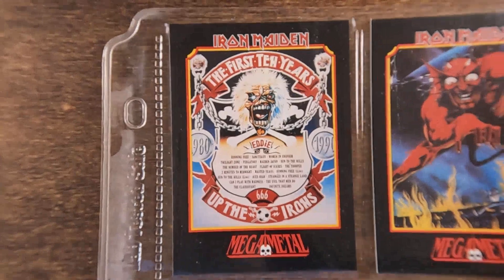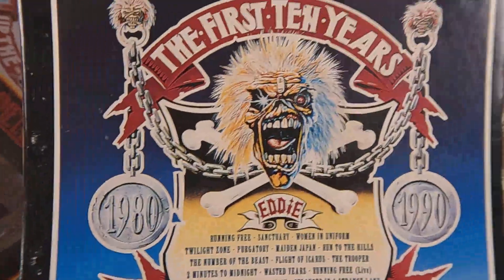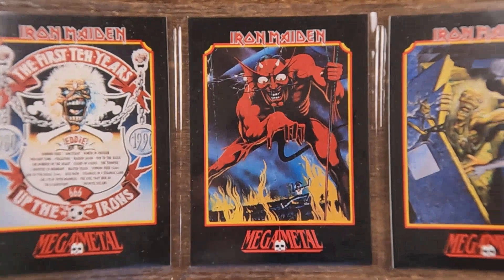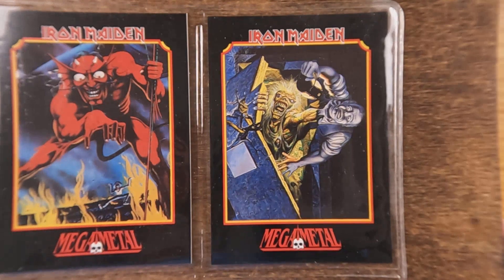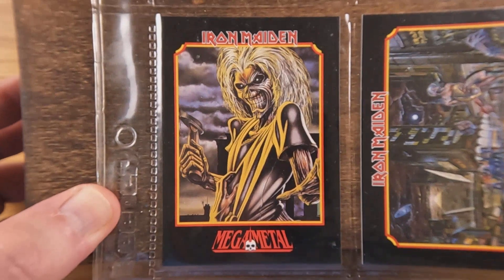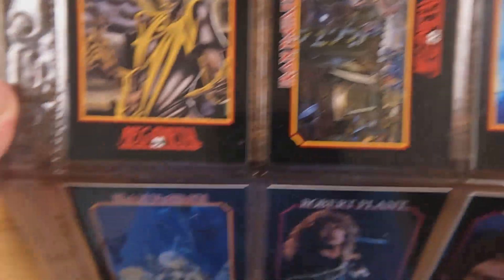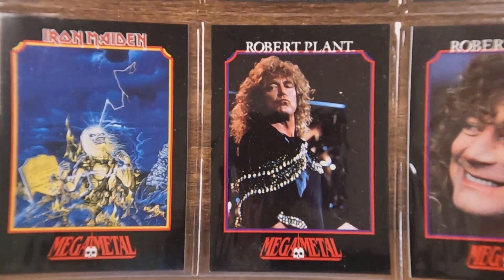I love that — that's the 'Up the Irons' box, which I actually have right here because I was just trying to make a video of that set the other day. The Maiden cards include the 'Number of the Beast' cover, 'Fear of the Dark' — yeah, they did a lot of Maiden in this set. It's almost like a set of Iron Maiden cards, which is really cool if you like Maiden like I do.